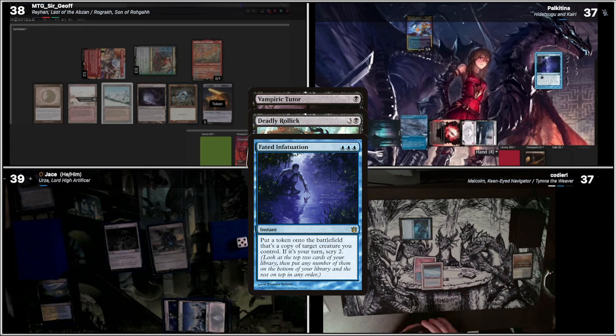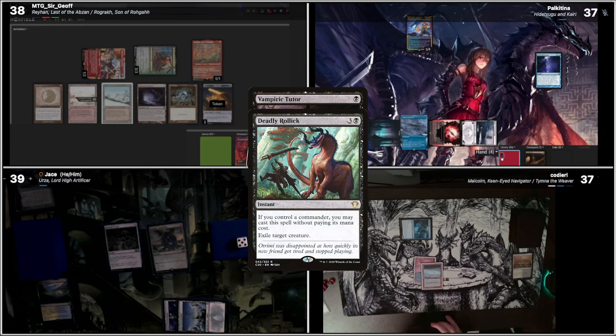So I resolve Death Trigger and then Brainstorm, then Death. So you scry first, don't you? Oh yeah, you're right. I think we'll put both on the bottom. Brainstorm — one, two, three. We'll do this and that on top. We can do this.